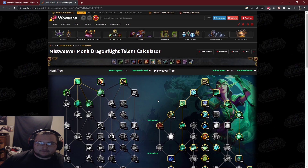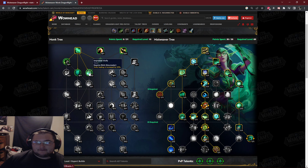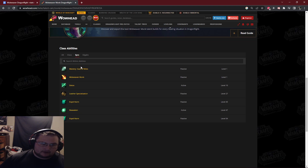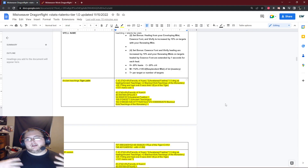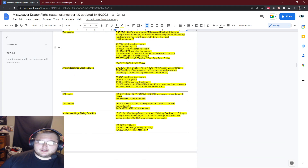Wowhead was pretty consistent, but they have one massive consistency problem with Vivify — they have the improved Vivify talent automatically baked into the base amount it heals for. So if you hover over Vivify on Wowhead while doing your own theorycrafting, the talent bonus is already included, which is super annoying. My point is I am super anal about this stuff because it matters so much based on what I suggest — I have to test everything and make sure everything works.